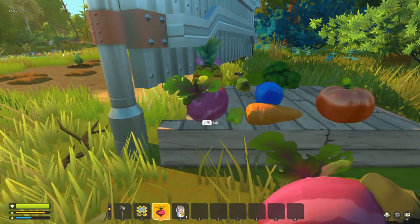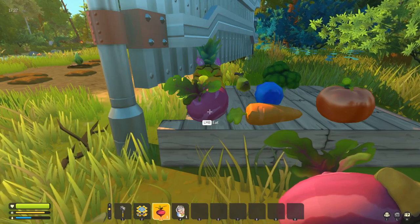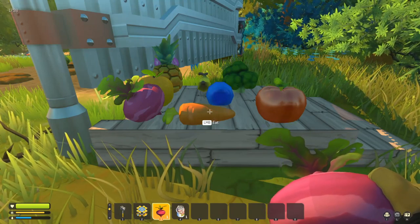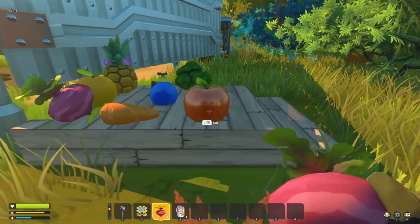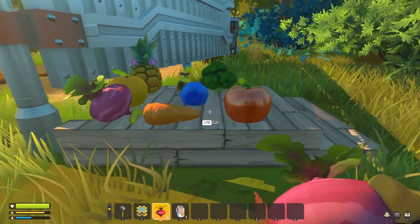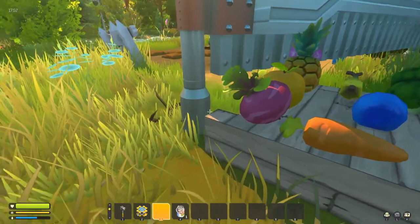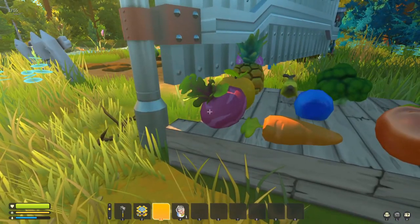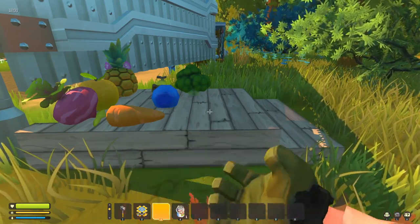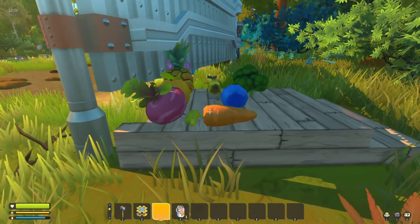Your very first three fruit and veg to deal with: beetroots are brilliant because they offer an increase in both food and water at quite a balanced rate. A carrot is excellent if your hunger needs filling up, not so much your water. A tomato is the other way around — it will fill your hydration up way more than the hunger bar. So ideally eat a beet to keep things balanced, or grab a tomato if your water bar is lower than your food bar, or a carrot if you're hungry.